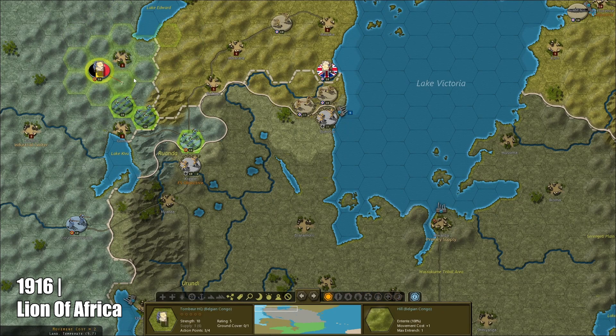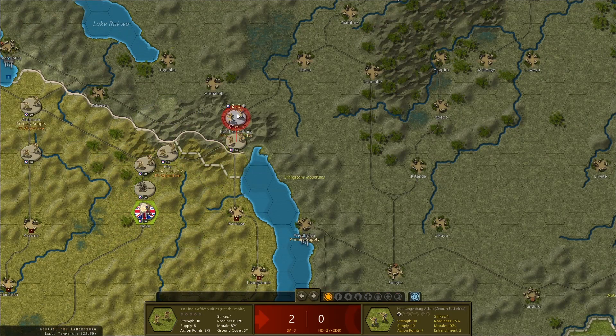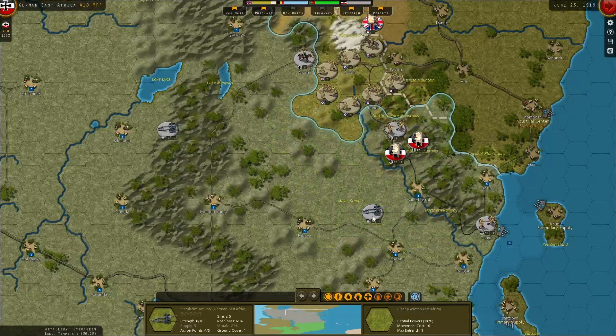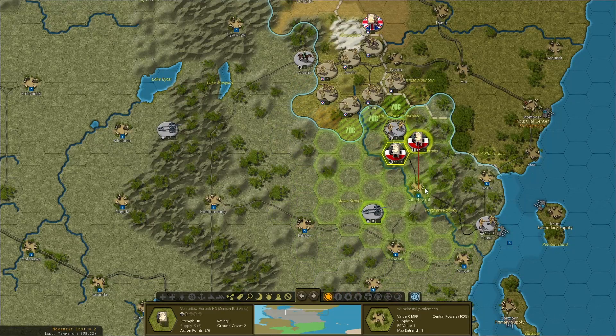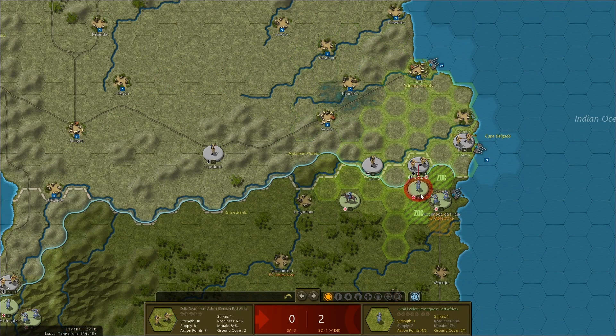This DLC also brings to life the East Africa Campaign. In 1916, German East Africa stands alone but resolute. The British have assembled a second invasion force poised to invade the Kaiser's last colony from all directions. Colonel Paul von Lettow-Vorbeck is prepared to lead his Askaris in an audacious guerrilla campaign, forcing his opponents to chase him all across East Africa.